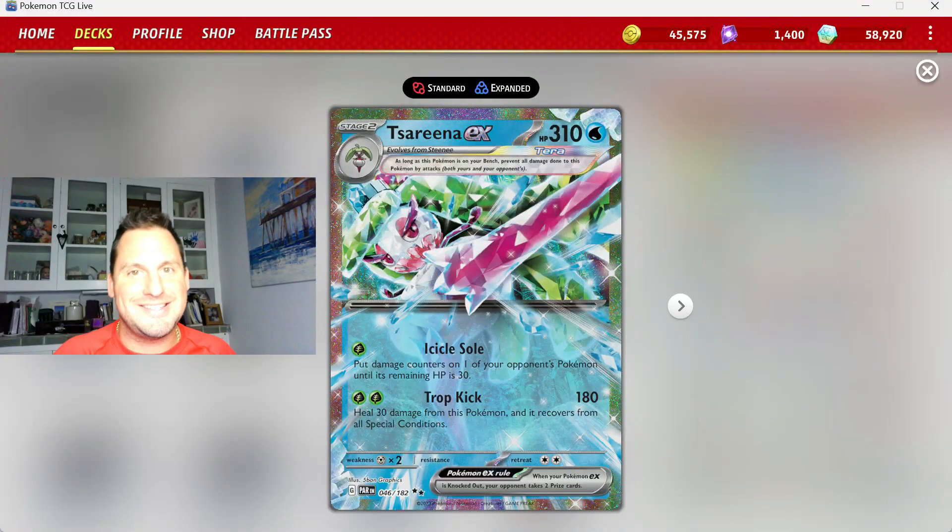Serena EX is a Stage 2 terror Pokemon. It's a Water Pokemon but has Grass energy. Its first attack, which only requires one Grass energy — Icicle Soul — lets you put damage counters on one of your opponent's Pokemon until it only has 30 HP remaining. The second attack for two Grass energy does 180 to your opponent's active, and you also get to heal 30 damage from Serena.